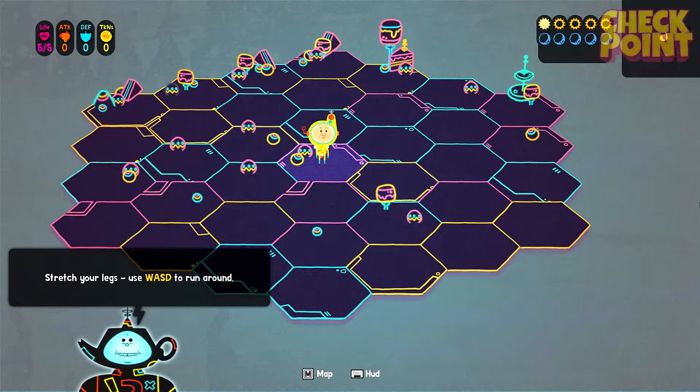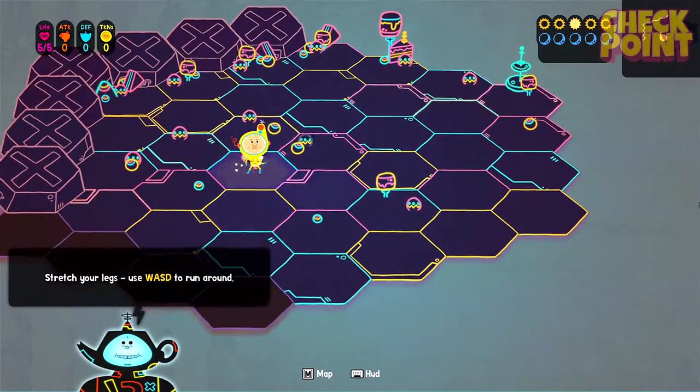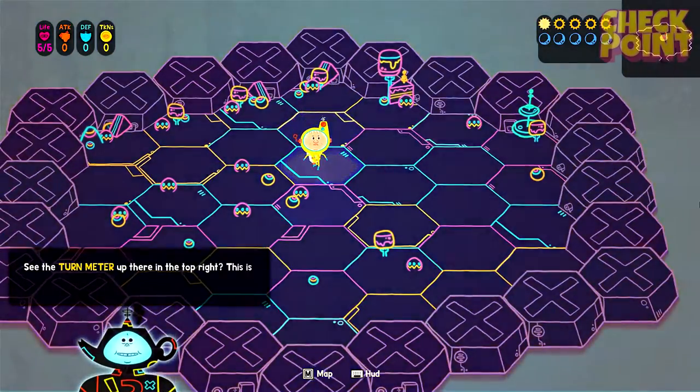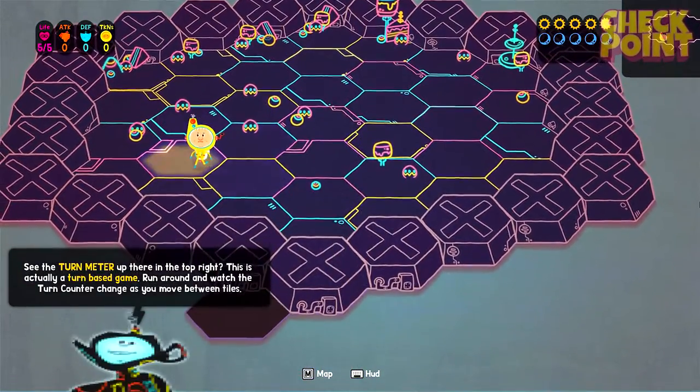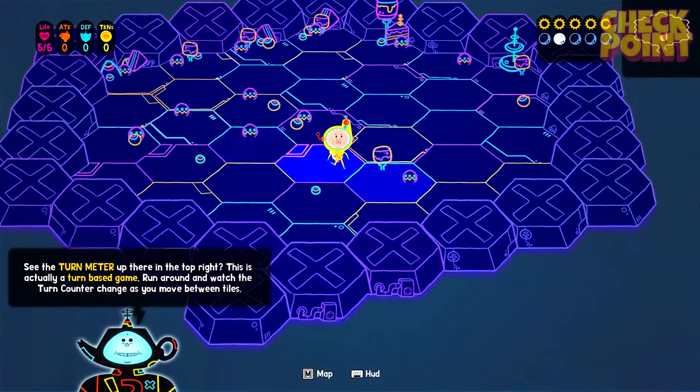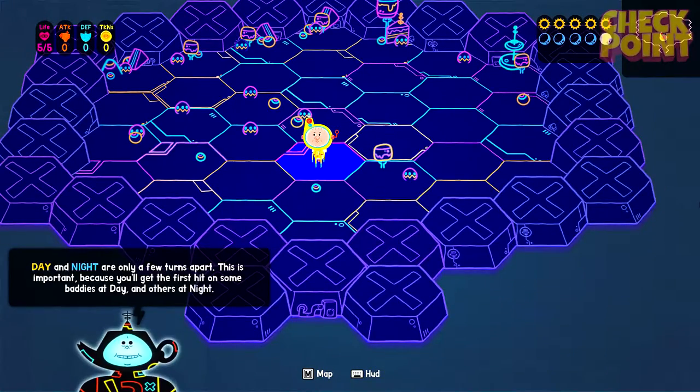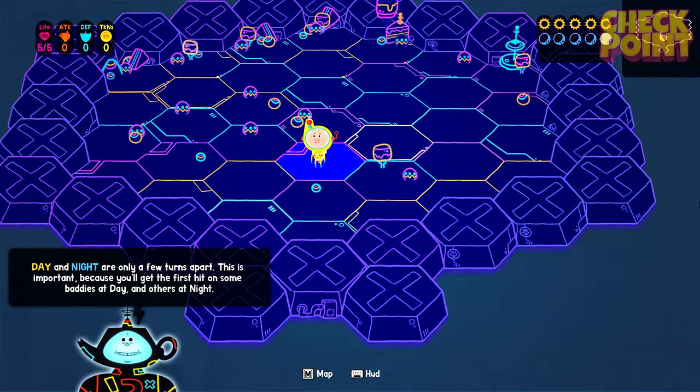Stretch your legs — use WASD to run around. So as you can see, it's based on a little hex thing, like most card-based roguelike RPG type things — all these little hex tiles. Day and night are only a few turns apart. This is important because you'll only get the first hit on some baddies at day and others at night. Brilliant.